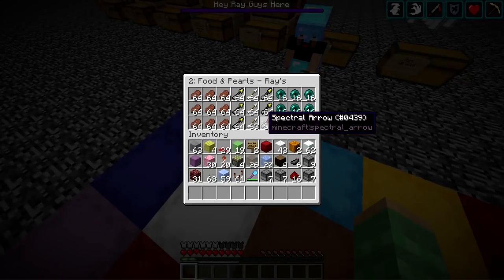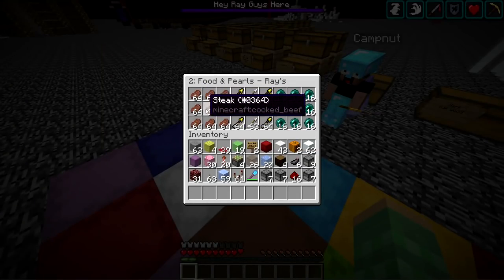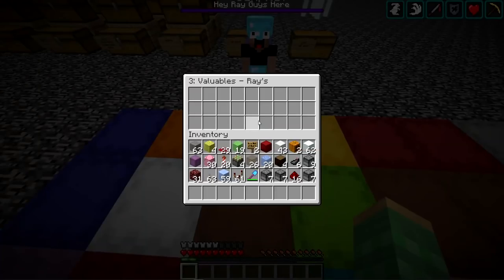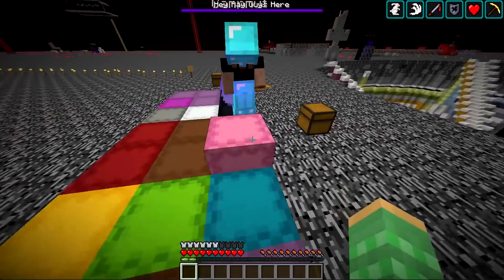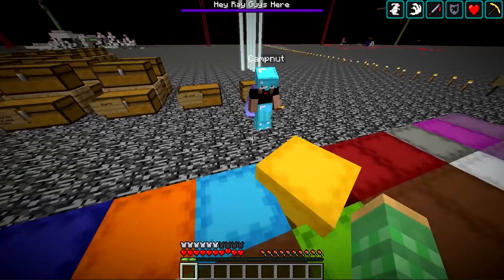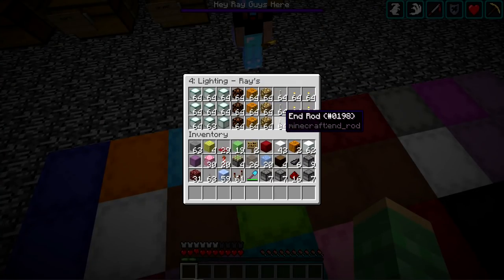The orange shulker box is food and pearls — there's steak, pearls from farms, and a valuables section for gold blocks and lapis blocks. The pink rare items box is for collecting rare items. The yellow lighting box has every single light source imaginable — lots of lights. Then there's a redstone box that came from the badmooch perimeter with most of the redstone components. Another one is left open for you to organize however you want.